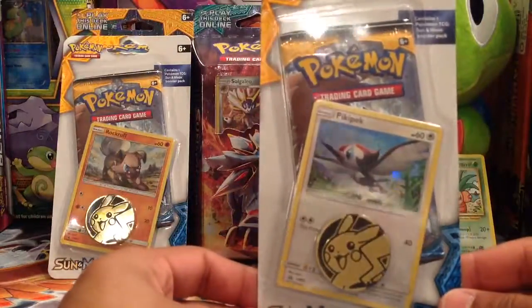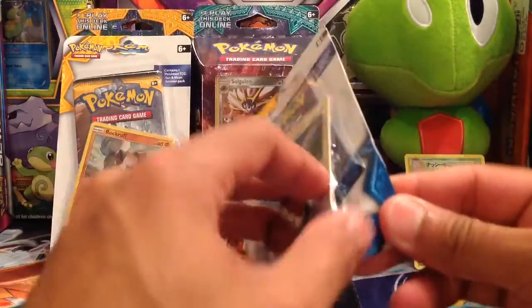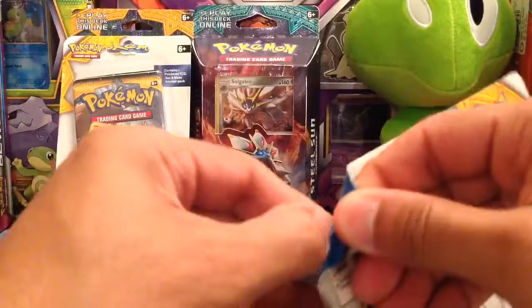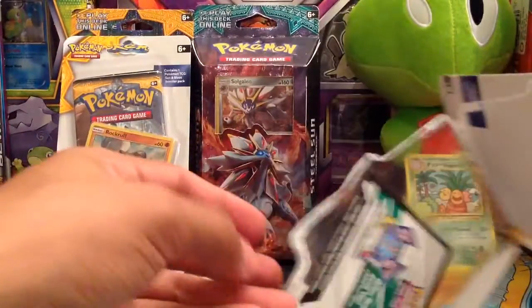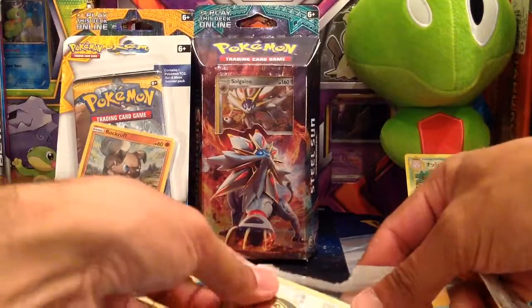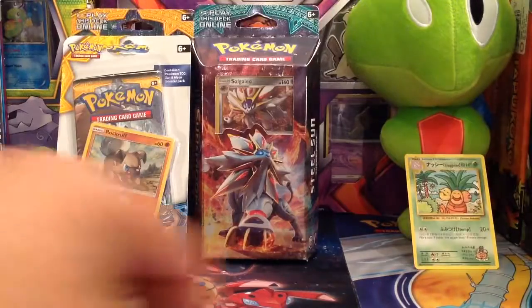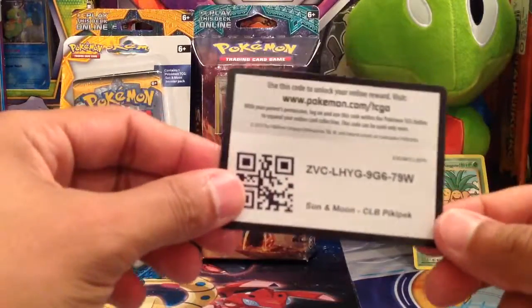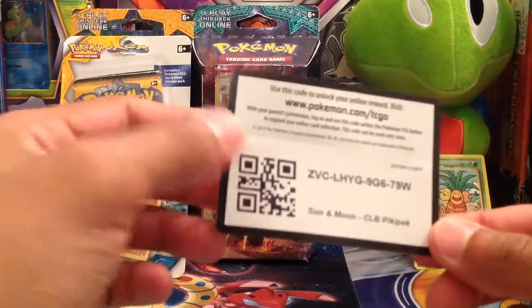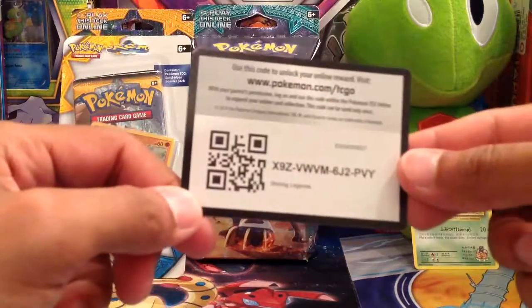Next pack, we have a Pikipek. This is the Sun and Moon pack — of course it has the Pikachu coin. I'm not sure what the code cards in these give out, but I'm guessing they give you a coin and possibly the promo card as well. I'll throw in one more code card in there.